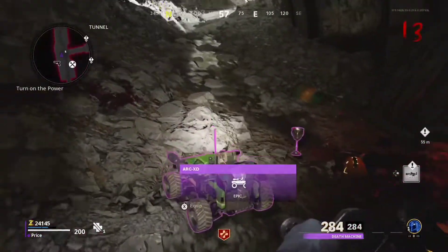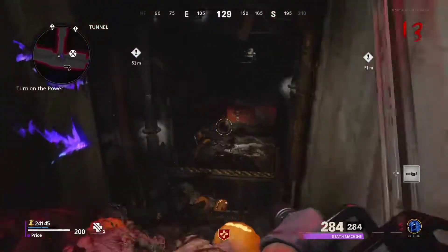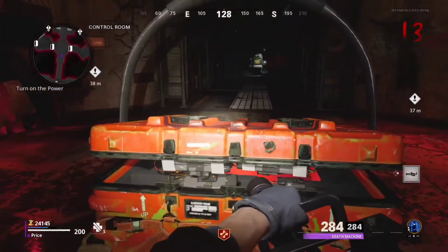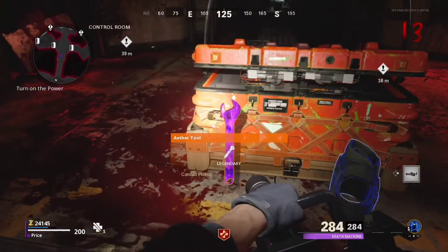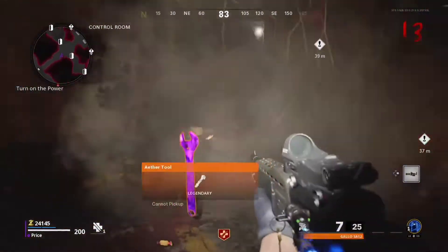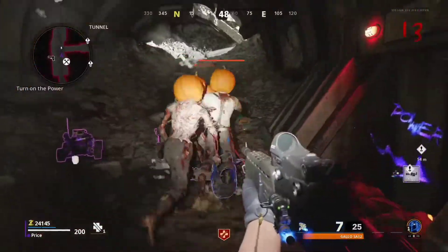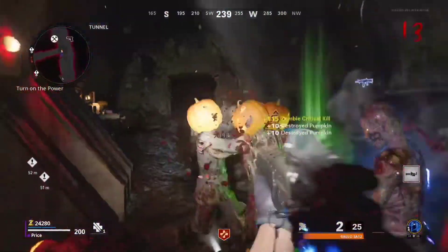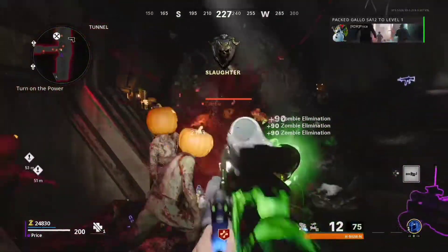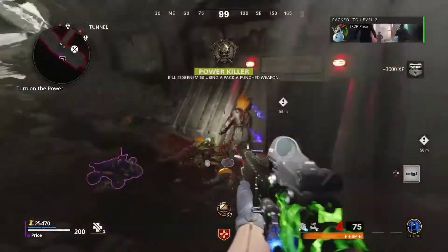I recommend this glitch — do it as quickly as you can and grind for as long as you can to get tons of XP. With this glitch you'll get a lot of cool stuff: keep opening the pumpkins on the zombies, upgrade your guns, Pack-a-Punch your guns, and you can get literally a bunch of guns from this. Thanks for watching guys — if you like this video please like it, check out my other videos, recommend me to your friends, subscribe, and I'll see you in the next glitch video. Peace, love you all.